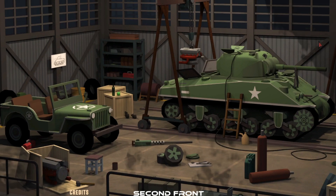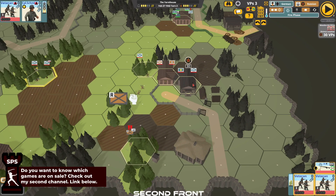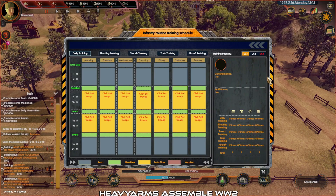Second Front is a turn-based World War II war game that offers a unique feature of turns being split into phases. It includes 48 scenarios and allows players to choose to play as either German, Russian, or American forces.